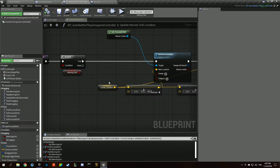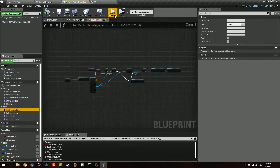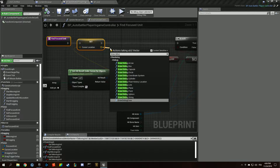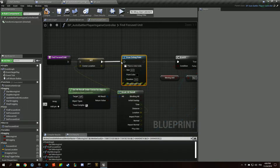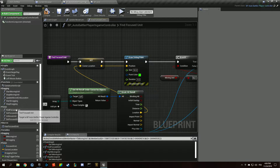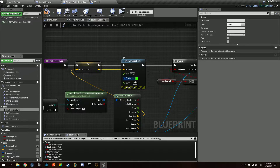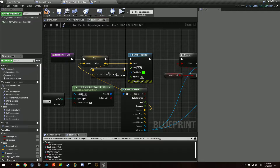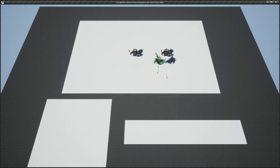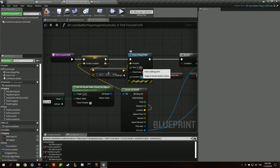Our cursor location — I think we're going to draw the cursor location just so we understand what's going on. We're going to draw debug points. I think the point is going to go up as well, that's why we have that behavior. The point color is going to be the same as the arrow. I want to see if it goes up.